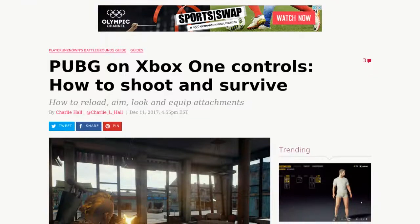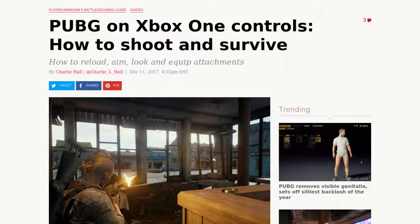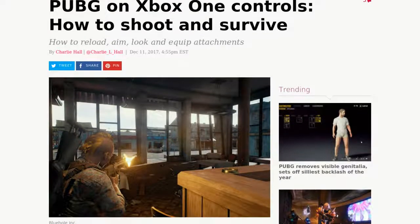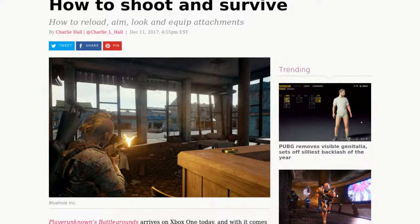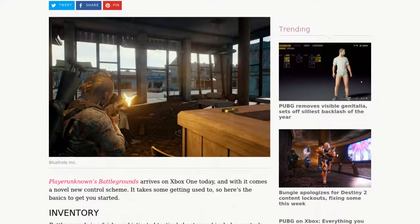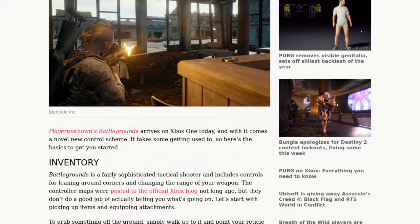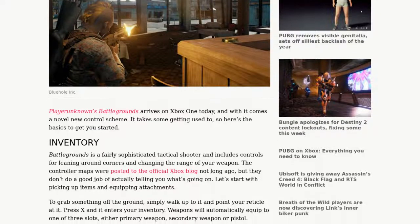PlayerUnknown's Battlegrounds arrives on Xbox One today, and with it comes a novel new control scheme. It takes some getting used to, so here are the basics to get you started. Battlegrounds is a fairly sophisticated tactical shooter and includes controls for leaning around corners and changing the range of your weapon.